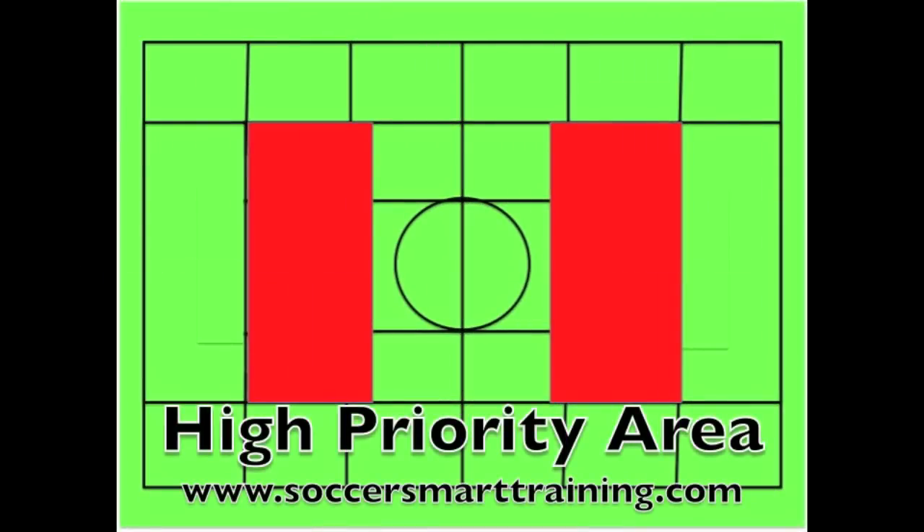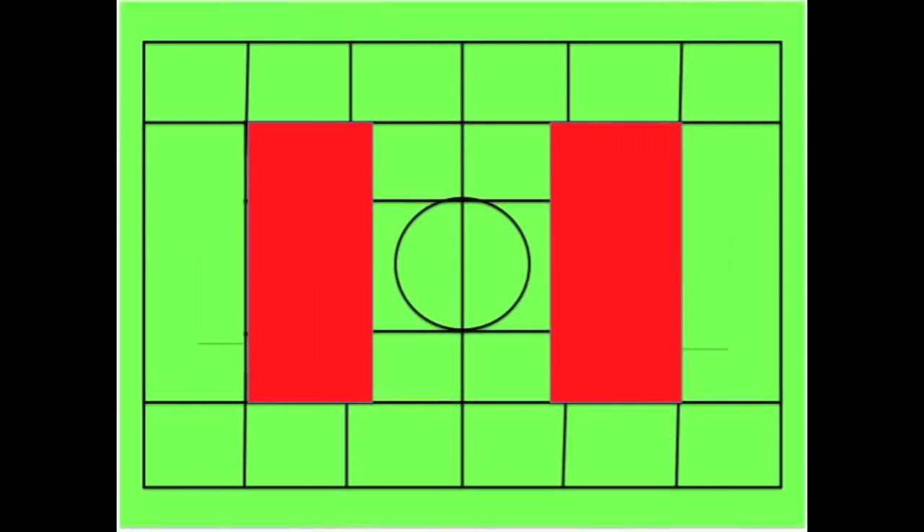The high priority areas in this grid I've outlined for you in red. Those are the areas where most goals are created. People sometimes think that most goals are created out wide — this is not the case. Most goals and most assists are created from the red areas that you see in the grids. In Guardiola's system, these are very high priority areas to penetrate.